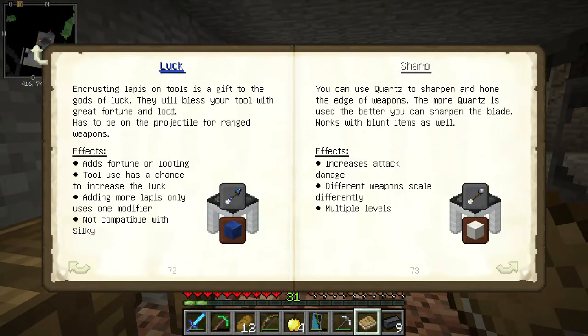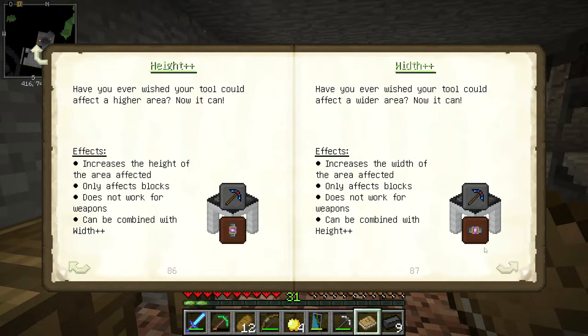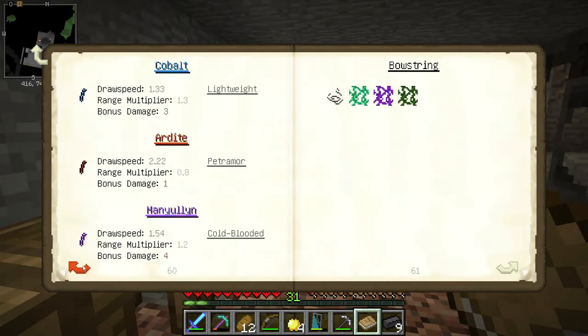If you look at the book you can see all the different things you can get. One of the things I wanted to try and get was luck, because luck allows you to get pretty much fortune or looting depending on if you're using it on a sword or a pickaxe. There's a bunch of different things you can get on your tools, including special tool types.